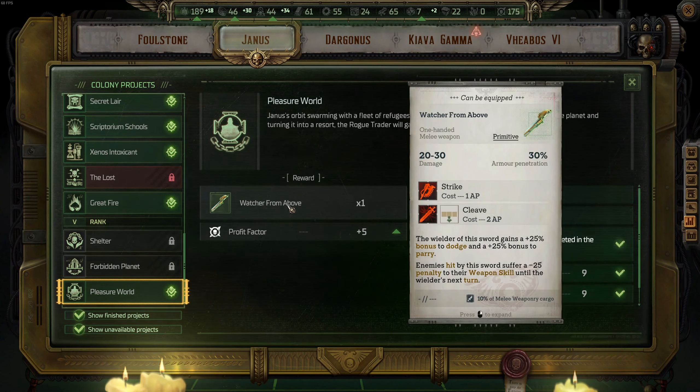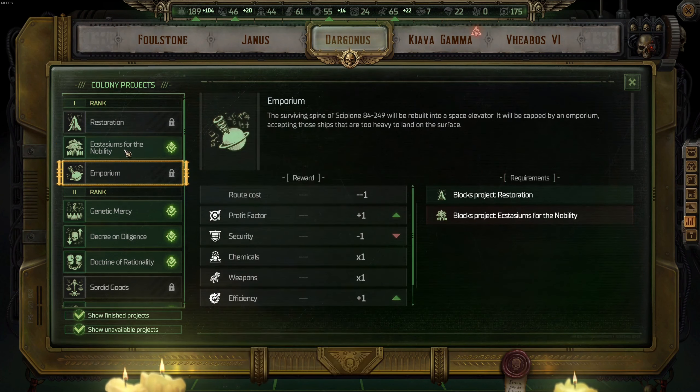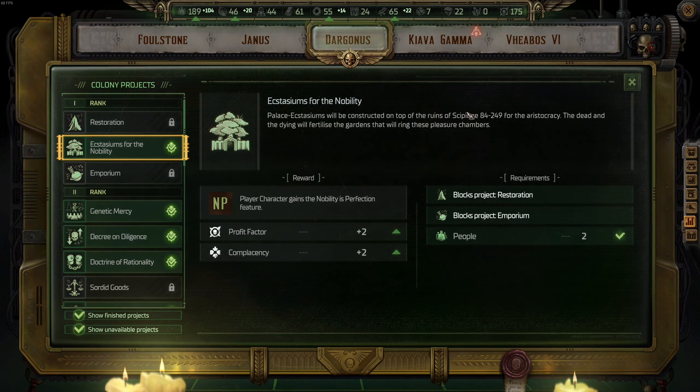Let's go to Dargonus, our homeworld. Out of all the upgrades in rank one — Restoration, Ecstasiums, and Emporium — Ecstasiums provides the best bonus you can get: plus five to all skills. Nothing to think about, this is the one you want as your very first upgrade.